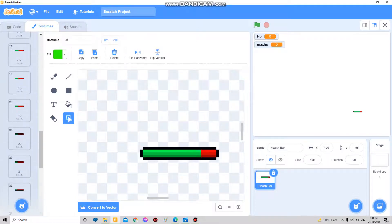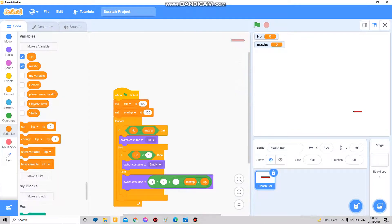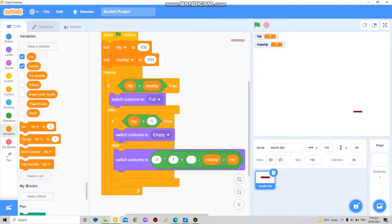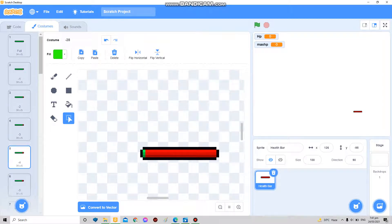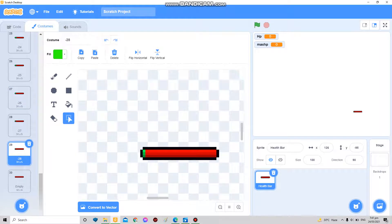So in here: when you take one damage, two damage, three damage, four, five, six — up to 28 damage. You might think, 'but we have 100 HP, how does that work?' Count all your damage icons: negative one, negative two, negative three, all the way to negative 28.